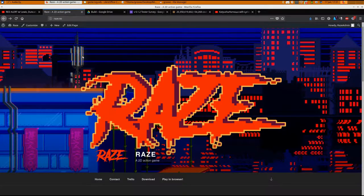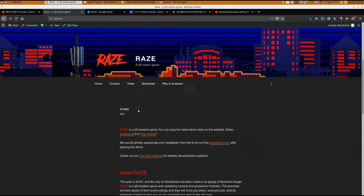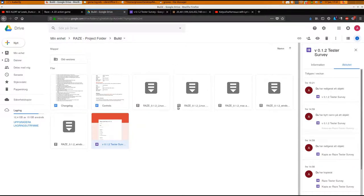If you want to play the game, go to raze.no. You will be greeted by this neat little splash screen. Scroll down and press either download or play in browser. If you choose play in browser, you will get this little pop-up window where you can play the game. Or if you press download, you'll be taken to this Google Drive link where you can play the game regardless of which operating system you're using.